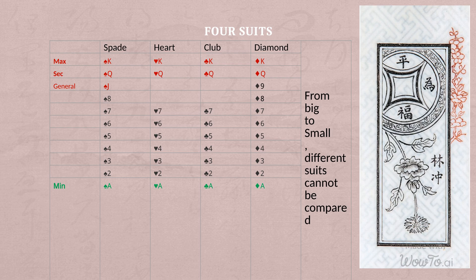The cards are divided into four suits, including 11 spades, 11 diamonds, 9 hearts, and 9 clubs. Different suits cannot be compared with each other.